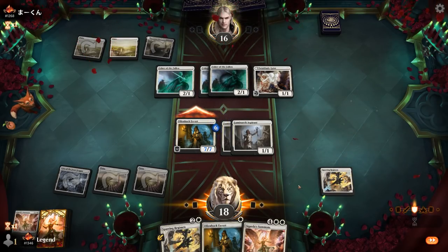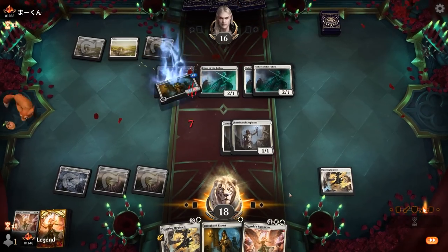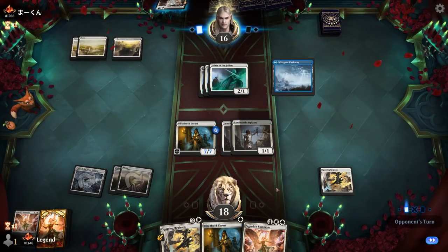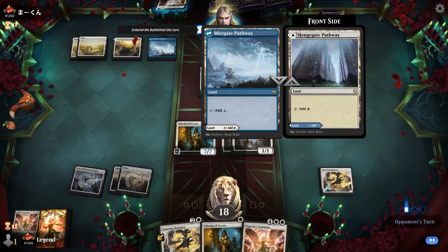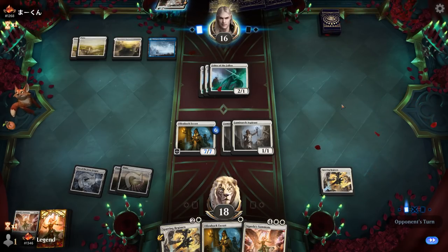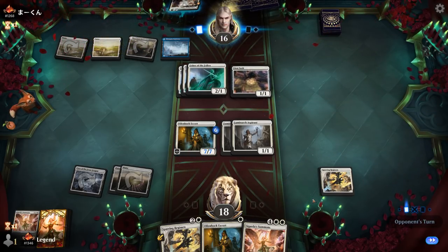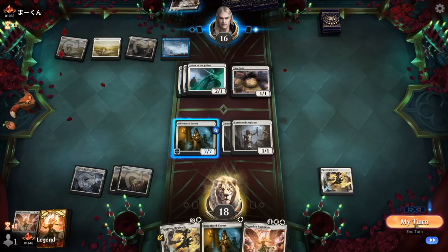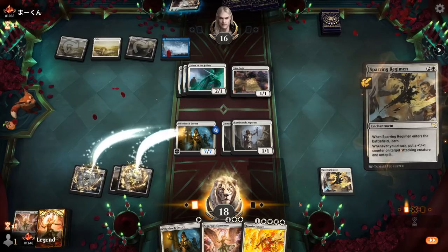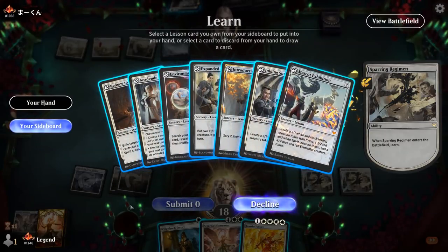Opponent could have removal for Escort, but then we still have our powerful Aspirants. Looks like a blue-white spirit deck, which makes more sense why they're playing the Twinblade Geist. So we could expect some counterspells, which would be unfortunate if they counter Invoke Justice. Lion Sash can actually exile whatever we try and get back with Invoke, so that's also annoying. It doesn't look like Invoke is happening this game, but we drew one anyways. Let's play Regimen. Probably gets countered by Geistlight Snare. Does not. We'll discard another Summons.